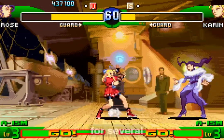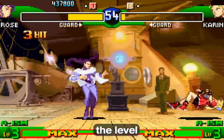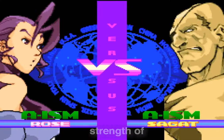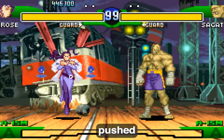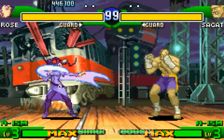The controls for several actions have been modified from the previous alpha games. For example, the level of a super combo move in A-ism is now determined by the strength of the attack button pressed, rather than the number of buttons pushed, and throwing is now done by pressing two punch or kick buttons simultaneously.